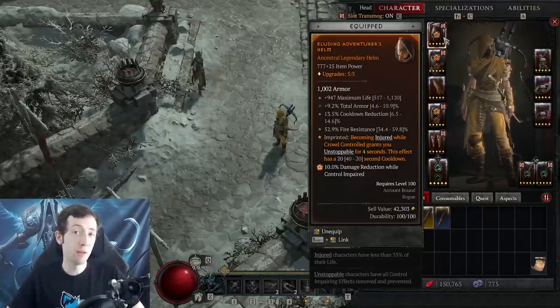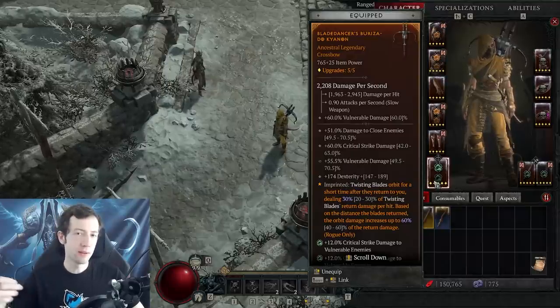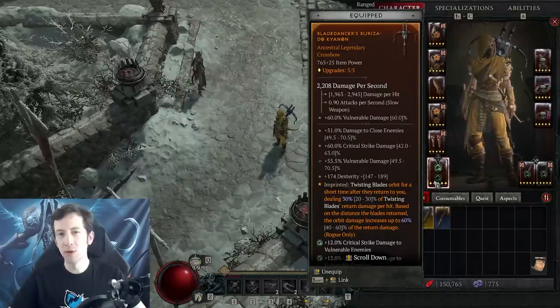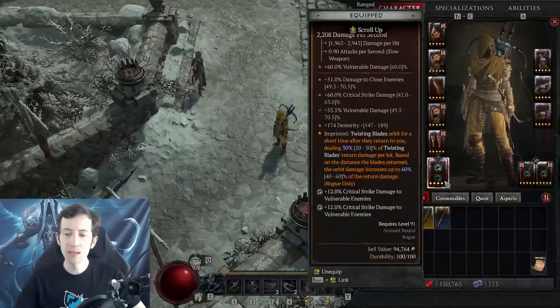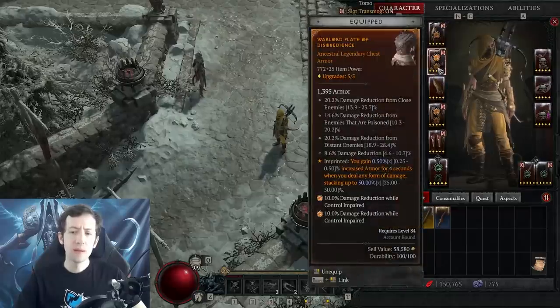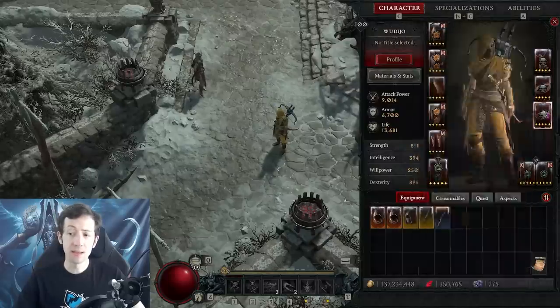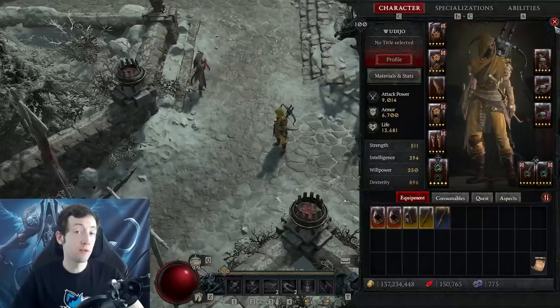The items you find in Nightmare and Torment difficulties do not have a fixed level requirement - the level requirement is always going to be exactly your character's level when you find it. So some items can be quite low - level 91, level 82, level 73 - these are exactly the levels at which I found those items, and some are much higher, like a level 98 for example.